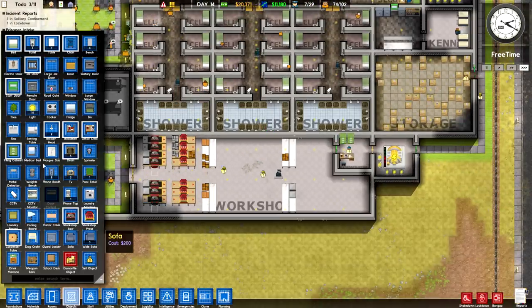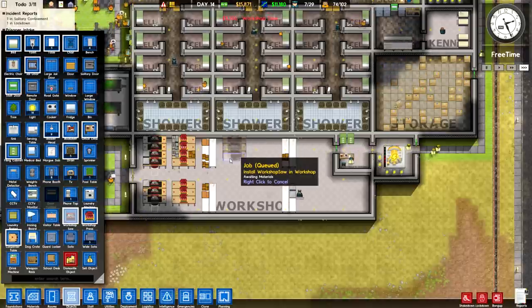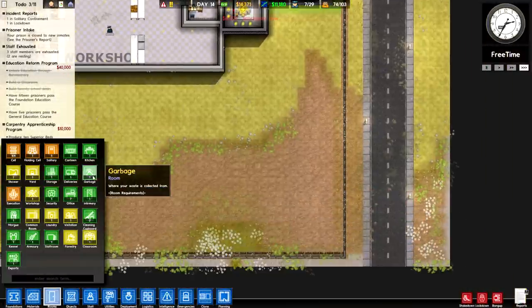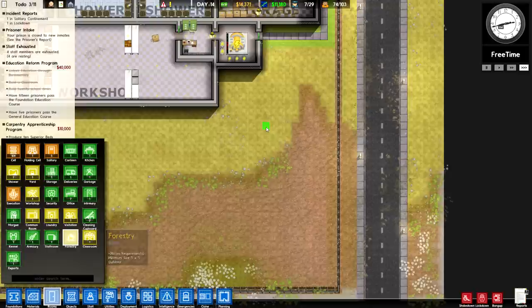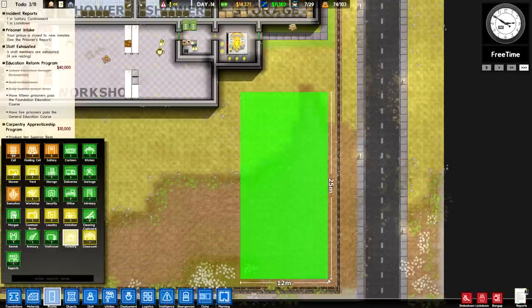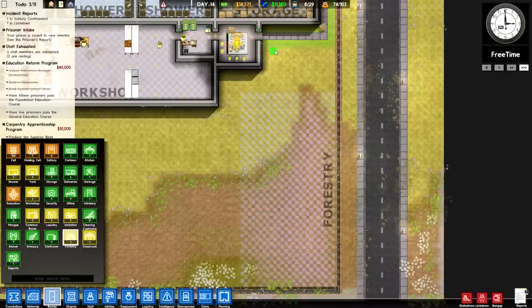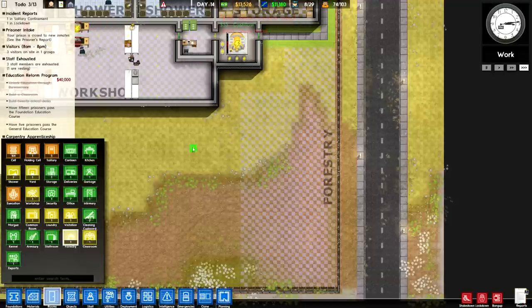Right off the bat, before I do anything frivolous, I want to increase the number of saws we have in the workshop, and I'm going to create a forestry project to give our prison a little bit of sustainable income. Right around here and down should be good enough, and might as well include this upper area as well, just to keep it a nice constant distance away from the building itself.